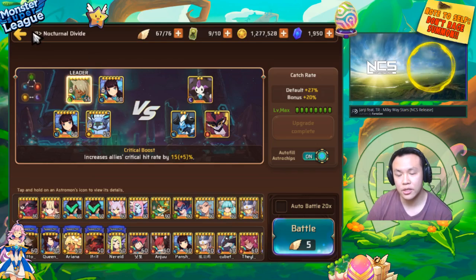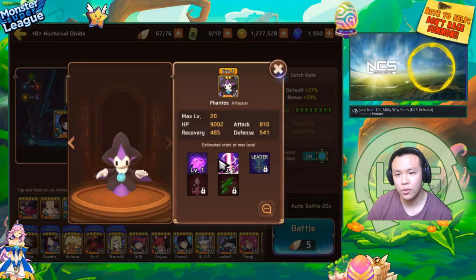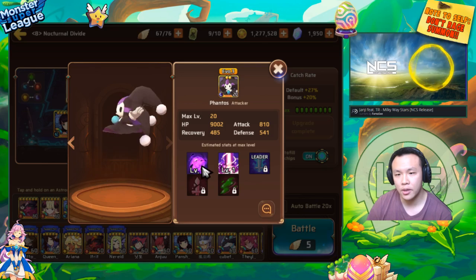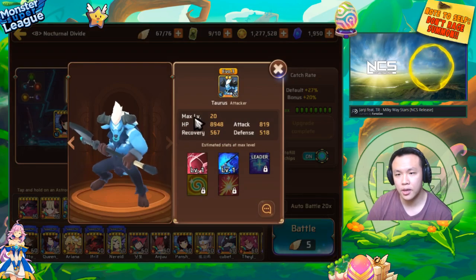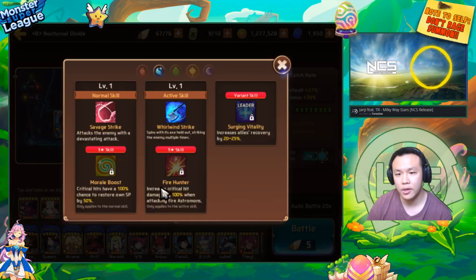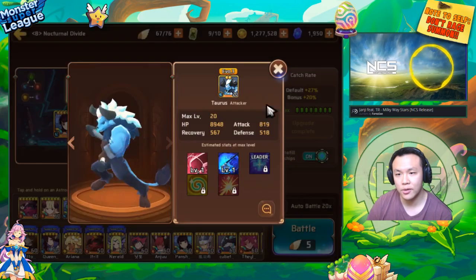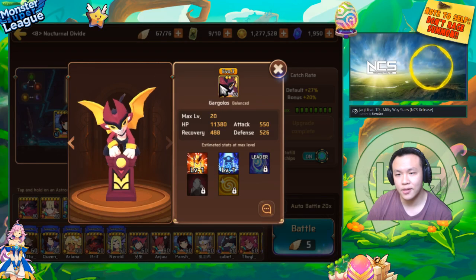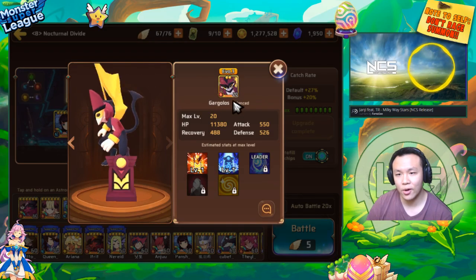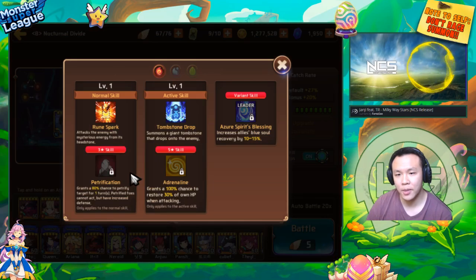These are the units I'm running for this map. I'll go out so you can see their stats — it's a little bit easier. There's a Dark Ghost who is a Dark Attacker type with Attack Down and Sap. We also have a Water Attacker type with Morale Boost, Hunter, and Fire Hunter. And we have a Gargoyle who is a Balance type with Petrify and Adrenaline.